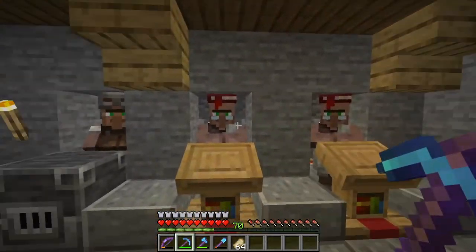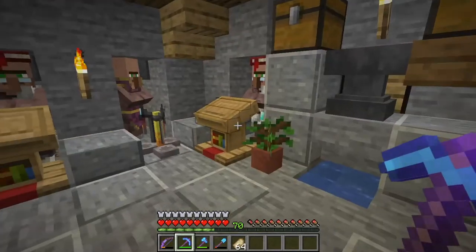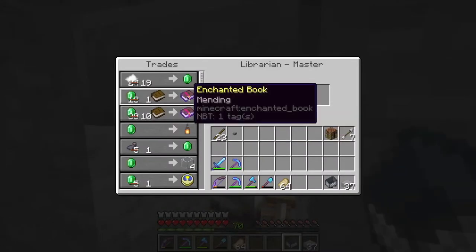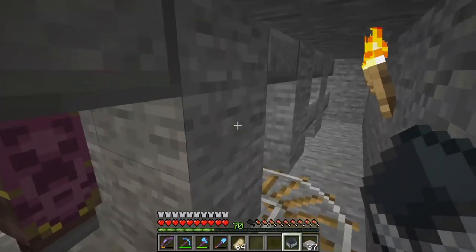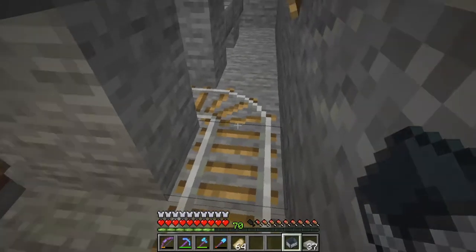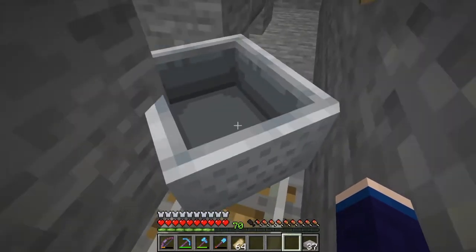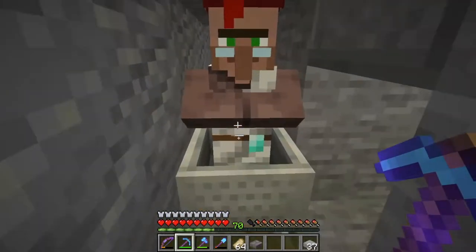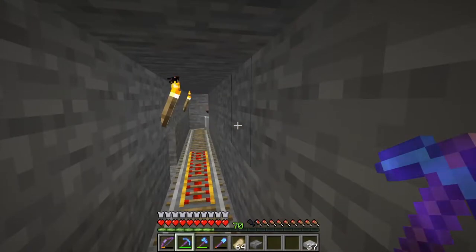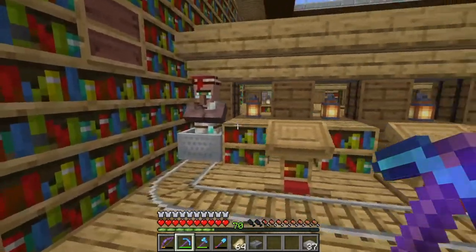But first, what we need to do is take our librarians that we have down here — one, two, three, four, five — and move them on up. So we've got some track laid, and let's get to it. This fella right here is our mending villager, so we're going to put him in prime place up in the library. Here's the trick: here is how to get a villager in a mine cart. You place it on a curve, place it right there, and then as soon as we push this, boom, he shoots right out. Give him a little nudge, and as soon as he hits one of those powered rails, he will be off and up.